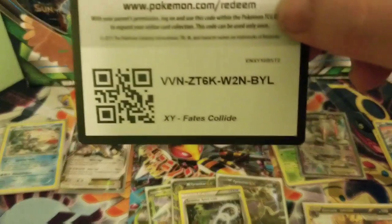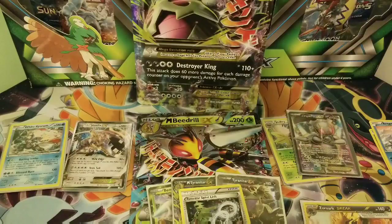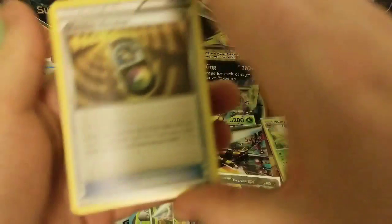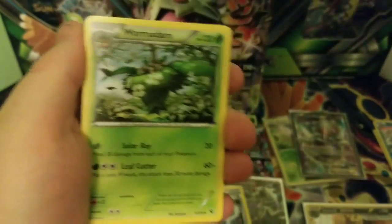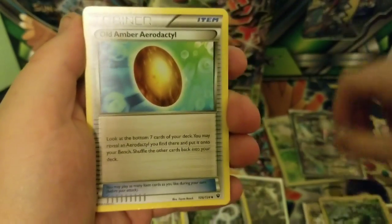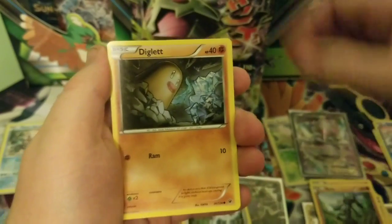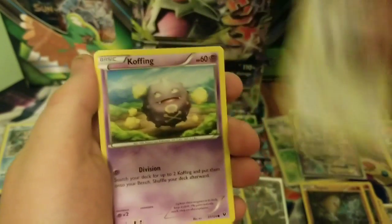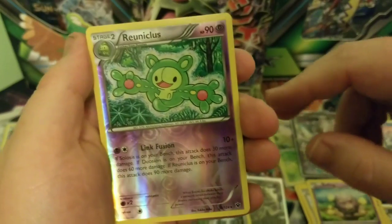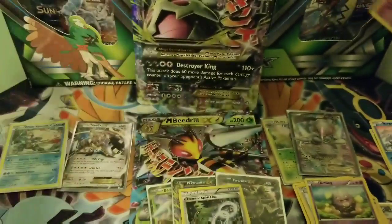Let's get my Fates Collide code, give it out. There you go, Fates Collide. We got a Random Receiver — that's the use call of Evan back in high school. He couldn't even fight it. Aerodactyl. Garbodor. Raiolu. A Diglett. Koffing. Reuniclus — that's not rare. And Aerodactyl.